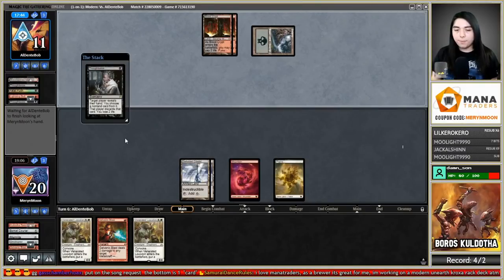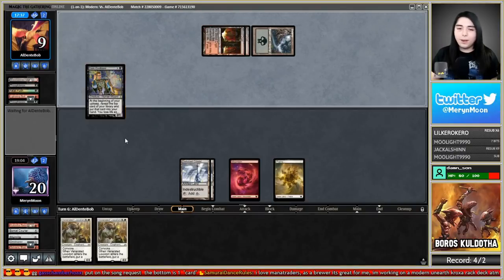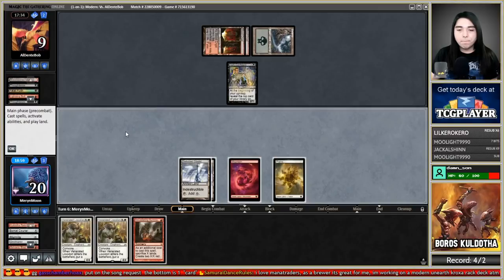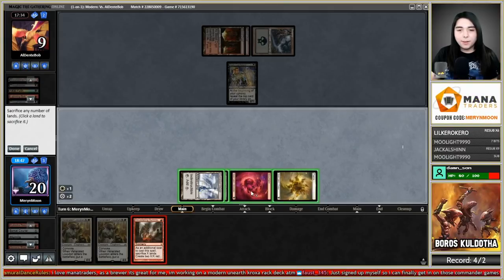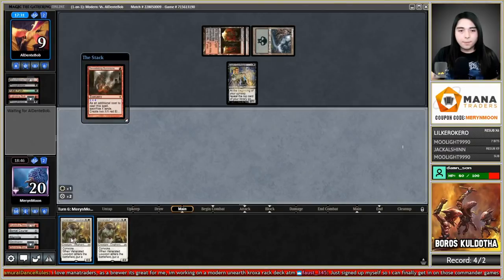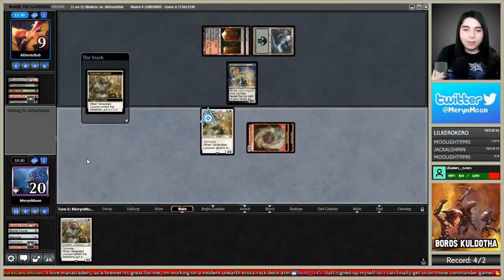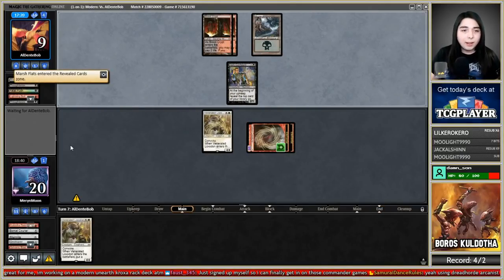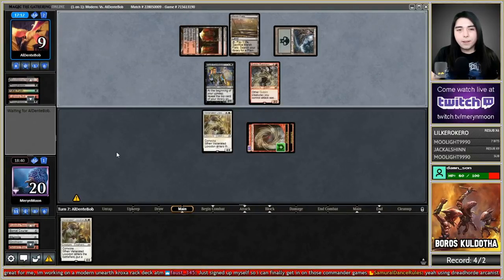Another Thoughtseize — takes Galvanic Blast. Do they have another Bob? It's risky at nine life, but these Venerated Loxodons are kind of dead right now. Going for it — sac everything to Devastating Summons, Venerated Loxodon — make two 5/5s and a 4/4. A couple Pushes is all it takes to stop this. I wouldn't doubt they have Pushes — already used one. Bolts don't do anything here.